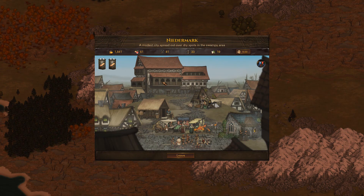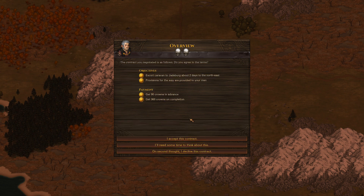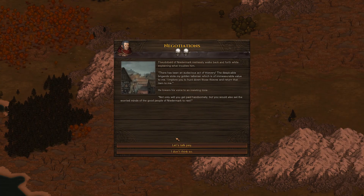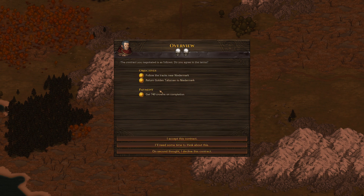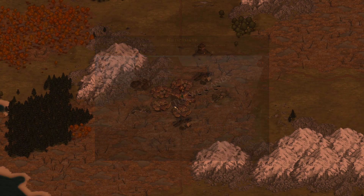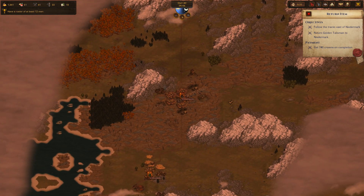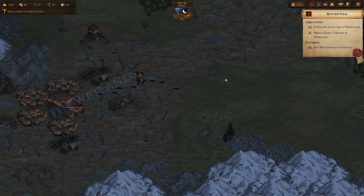Let's check the contracts. How many crowns are we talking about? 360, and we'll get paid per head — that's a little bit low. Escort the caravan, two days to the northeast. Let's check the other one — this one is paid way better: 740. Follow the tracks, return the golden talisman. Yeah, let's take this one. And we can always take the escort afterwards. So tracks to the east — sounds good. Now we'll actually get to fight something. They can't be too far away.